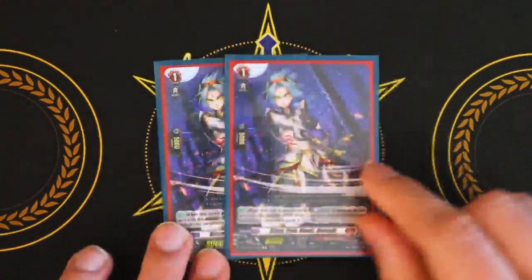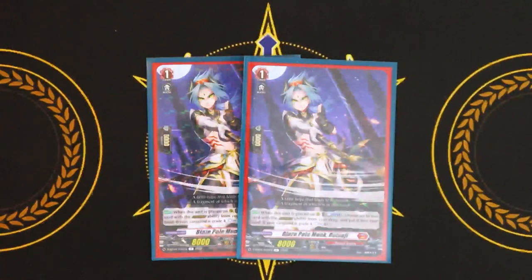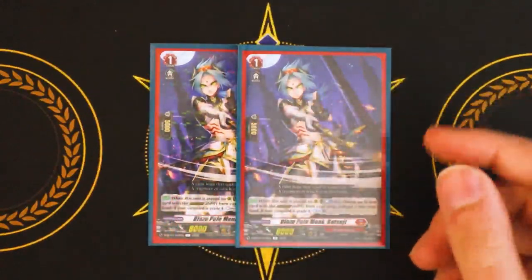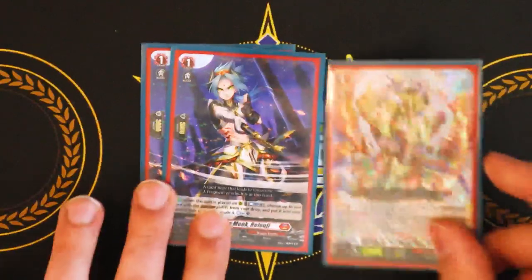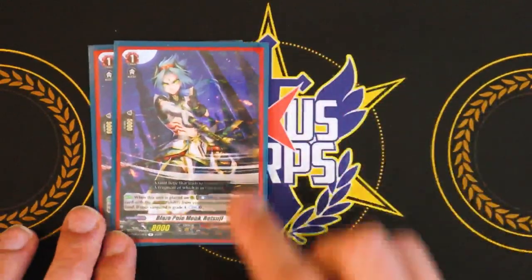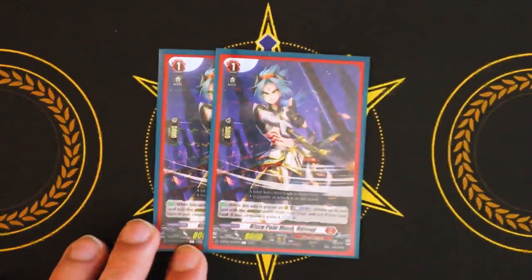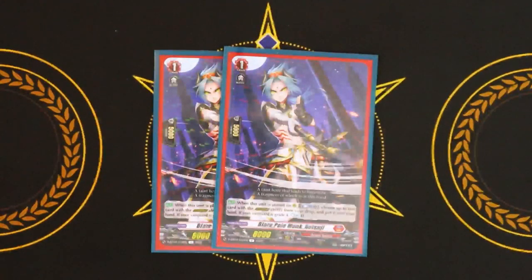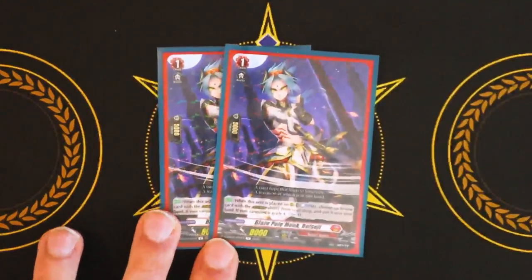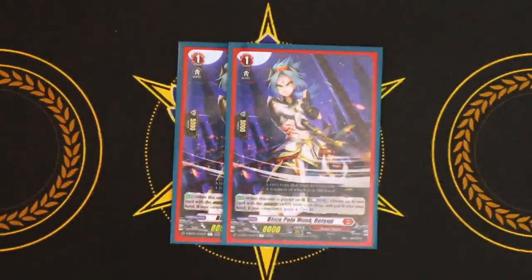Next we're going into grade ones, starting with a new card — Blazepullmonk Retsuji. When this is placed on the rear guard circle, Counter Blast one, choose up to one card with the Overdress ability in your drop and put it in your hand. If your Vanguard is at grade four, you Countercharge, meaning you got it for free. So if you have one face-up damage and you call Retsuji before using Mahara's skill to deal damage, you get an Overdress card back — literally anything you need for the combo. If you just need the grade four and you ditched it early, Retsuji is going to get it back. And because you're on grade four, you Countercharge and it's a free card, so then you can use that Counter Blast to do your opponent a damage. I really like Retsuji.